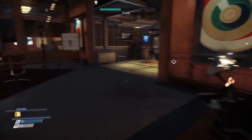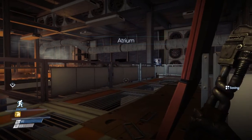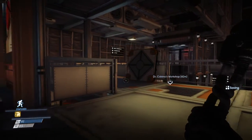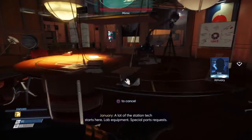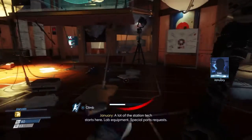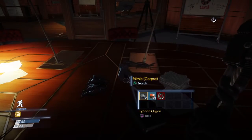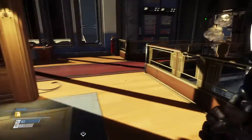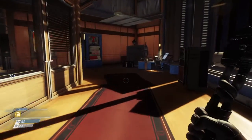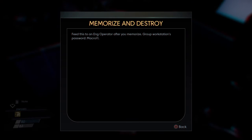There's another phantom. A lot of the station tech starts here — lab equipment, special parts requests, prototypes. We should be able to fix the looking glass terminal from Dr. Calvino's workshop. I'm not going that way just yet. Checking out this computer. Got a note: 'Feed this to an operator after you memorize Goop's workstation password — macro 11.' We have the password, but even if we didn't, we could hack it.